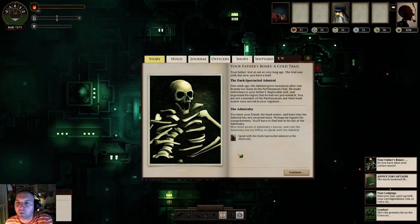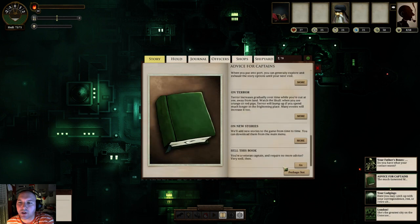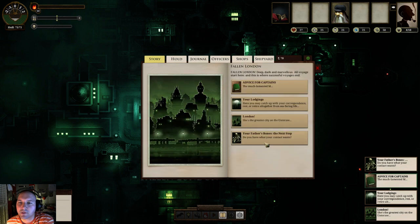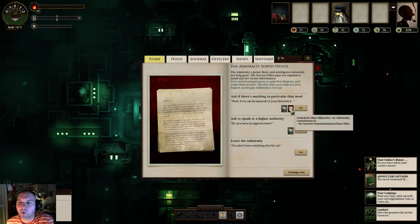The Admiralty - you meet your friend the head waiter, and learn that the Admiral has not returned since. Perhaps he regrets his outspokenness. You'll have to find him in his lair at the Admiralty. Win three levels of Admiralty's favor and visit the Admiral's Survey Office - so we need to get some favor. There are lots of tutorials here with good information if you're not sure what you're doing. They want port reports, which you get by going to the ports and surveying them.